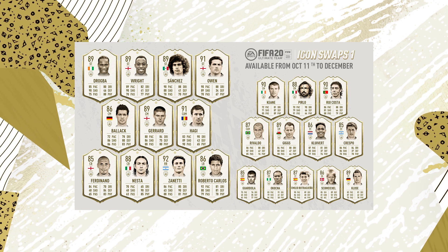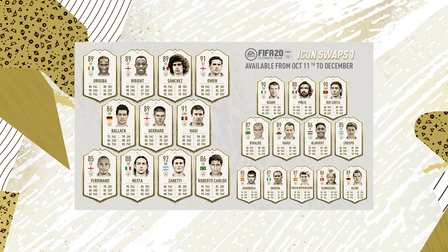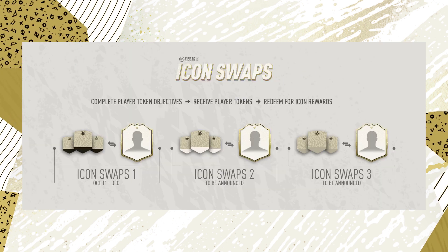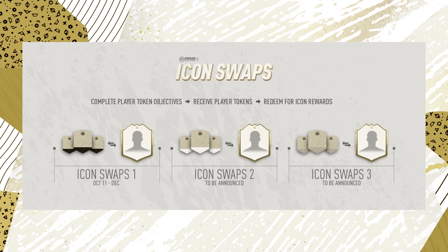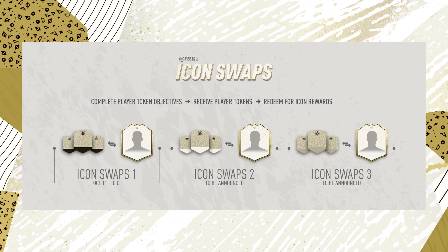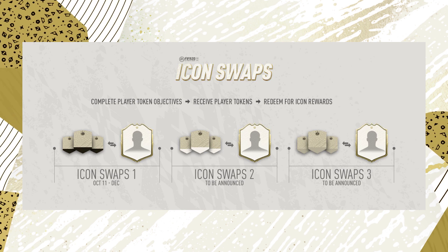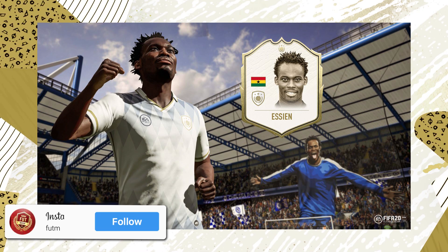The huge news is there won't be any more icon SBCs — this is being completely replaced by icon swaps. Icons are now available in packs, on the transfer market, and through icon swaps. There are going to be three icon swaps throughout the whole year, each including 20 untradable icons, rotated with different icons each time. If you aren't interested in any of those icons, you can redeem your tokens for a guaranteed icon pack instead.